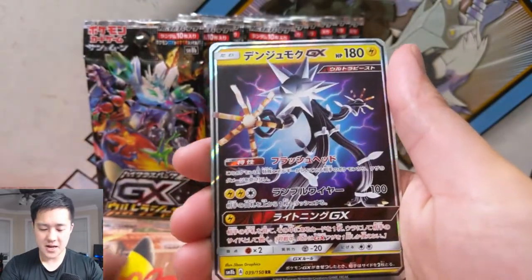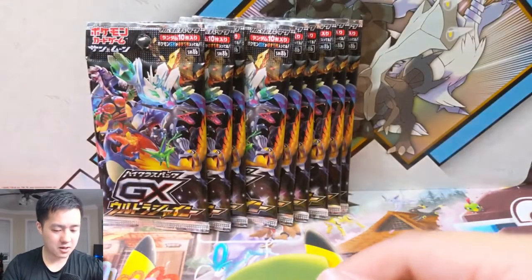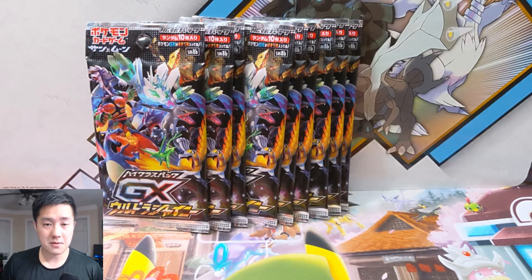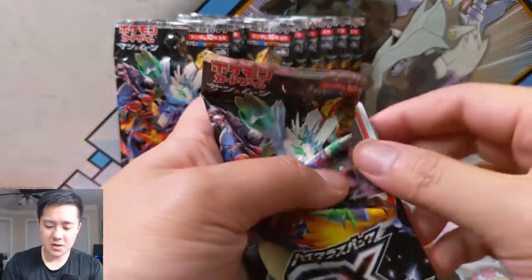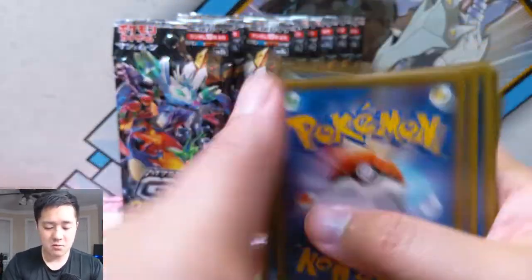A Zeraora GX hit and then a shadow rare — kind of like their reverse, which is really cool. We have a Malamar — I think that's a Psychic Recharge Malamar. Every single pack has all those cards in it. The hollow slot can be a SR — either a full art trainer, a gold card, or a shining Pokemon. The GX slot can be an SSR, which is a shiny GX Pokemon. For the most part you're going to get two SRs plus a single SSR, though it is possible to get three SRs.